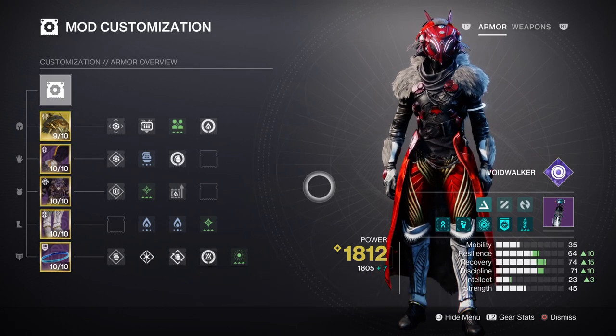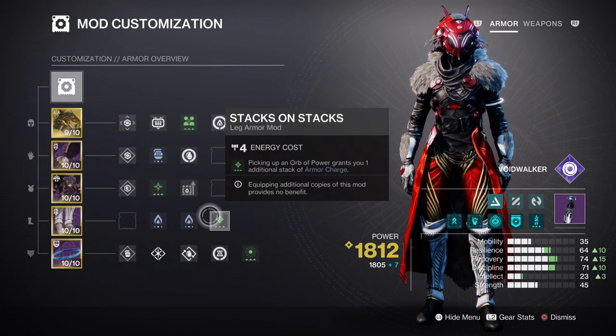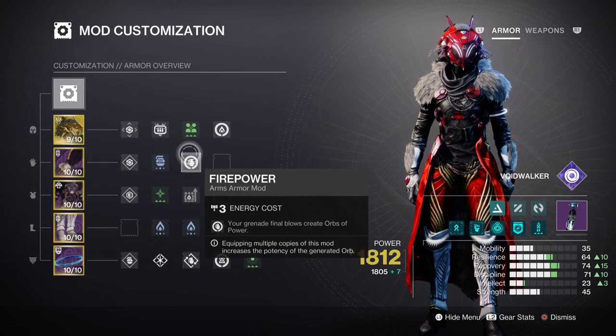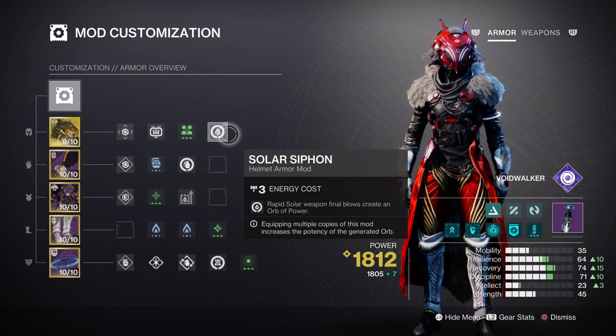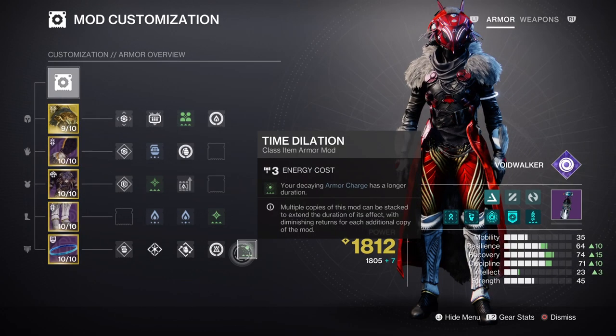After that you are left with armor charges to deal with, so having Charged Up will expand how many charges we can carry once we collect an Orb of Power, and Stacks on Stacks will increase the overall amount of charges by 2 instead of 1. After that, having the Firepower, Reaper, and Solar Syphon mods will further help with creating Orbs of Power at a faster rate. All of this will be built into the Solo Weapon Surge mod x2, which will provide a 17% damage boost for as long as we can keep our charges up. Combined with Time Dilation for that extra 5 seconds, we get a steady rate of increased damage for Tommie's, which is already reaching a monstrous level of strength once overheated.